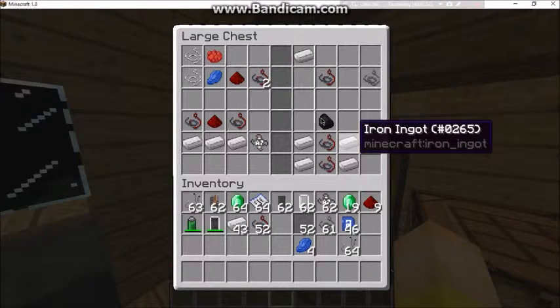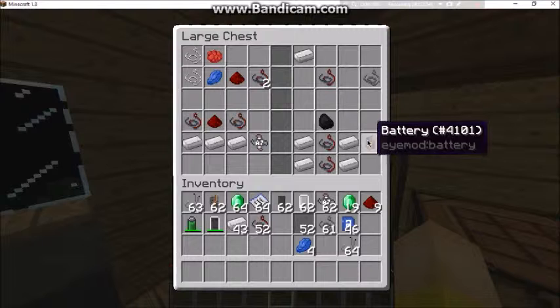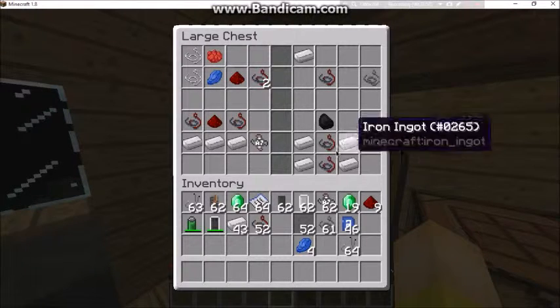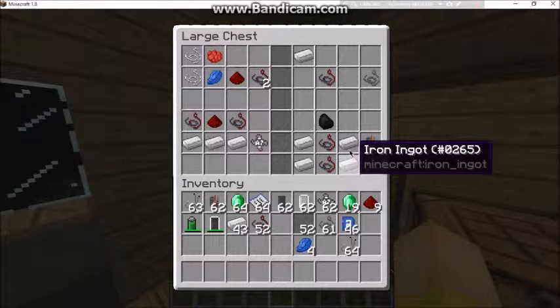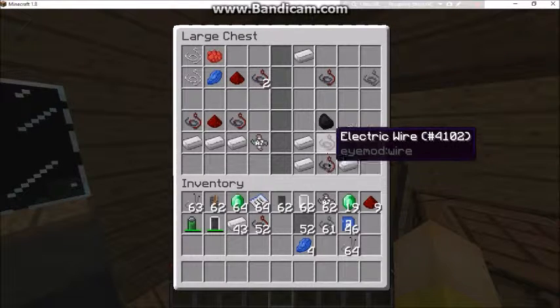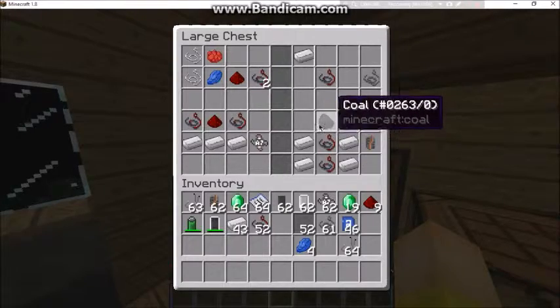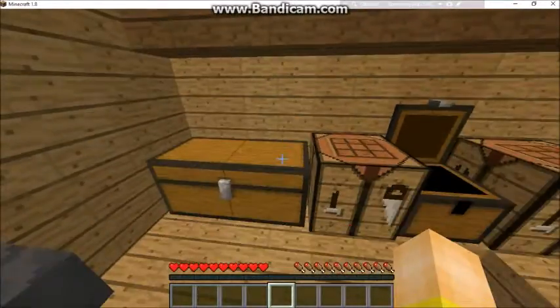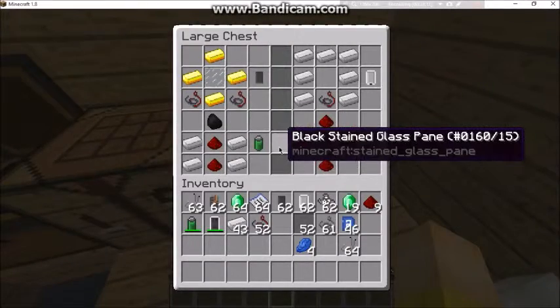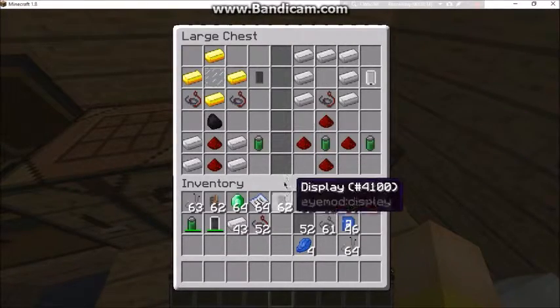Next is the battery, which is like what you plug the charger into. You're going to need four iron ingots placed in a specific pattern, two electric wires, and then a piece of coal to make that. The next items use all that stuff.